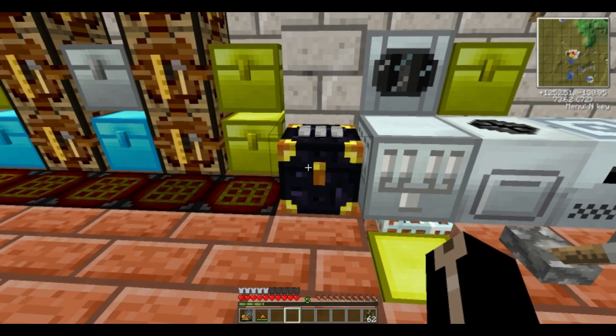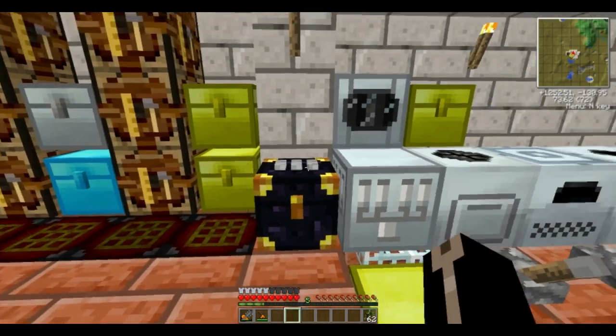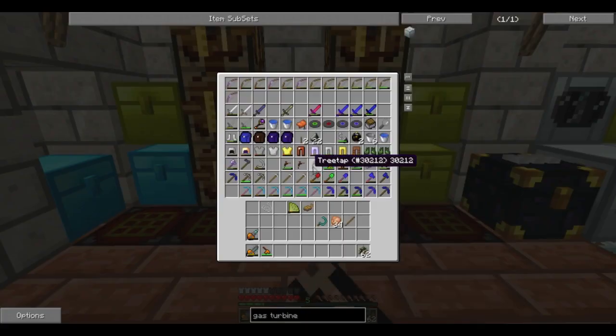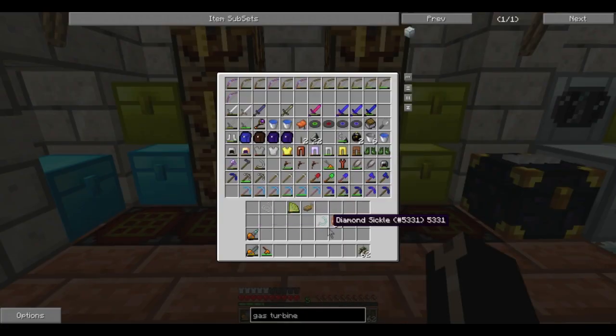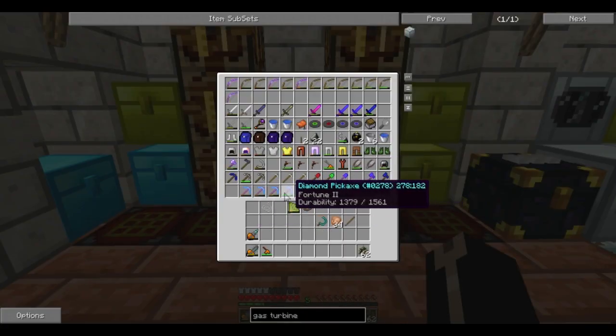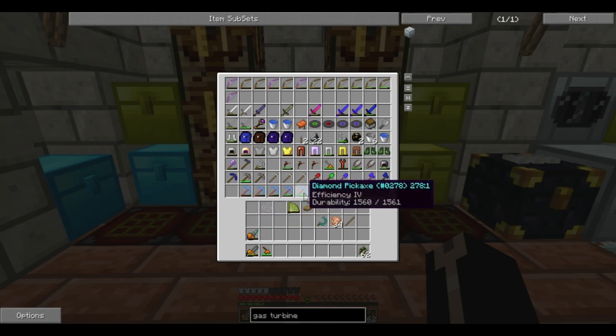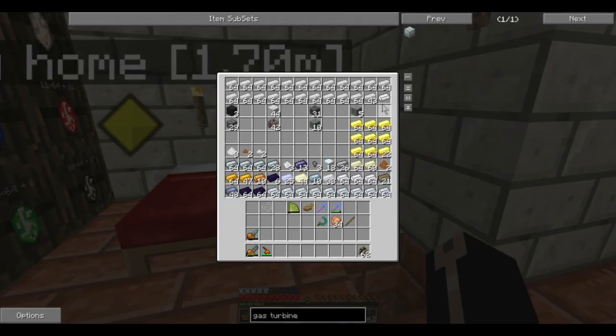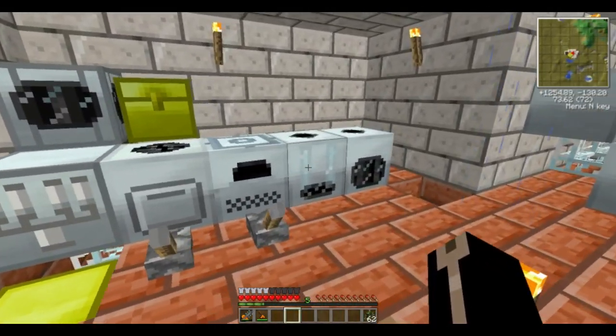My preferred method of enchanting nowadays is to go to the Nether and dig pyrite ore for like five minutes — that gives me about 30 levels. But it looks like I'm just going to have to go down to my grinder. I've been making enchanted diamond pickaxes and I've got a couple of Fortune IIs, so I should probably build an anvil and combine them.